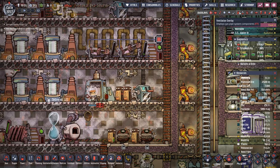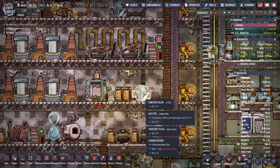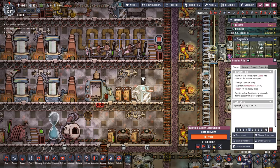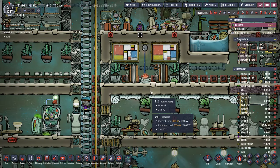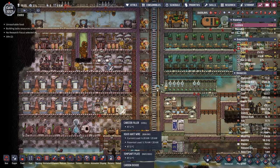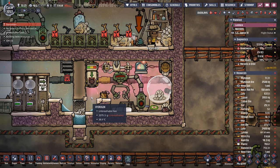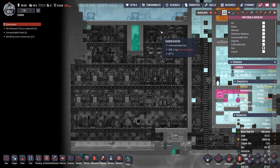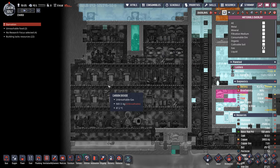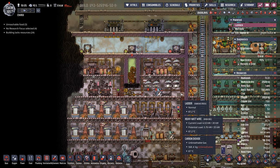A couple of other items that make this dirty brick interesting: we have canister fillers in here, one collecting hydrogen and the other collecting carbon dioxide. The carbon dioxide is being collected for a couple of soda fountains, and the hydrogen is being collected for instances where you just need hydrogen — for example, in your DRECO starvation chamber. That was the second method we used to keep the temperature below the threshold so we can collect all this polluted water. But as I like to say, there's more than one way to skin a pip, and we have another example for you.